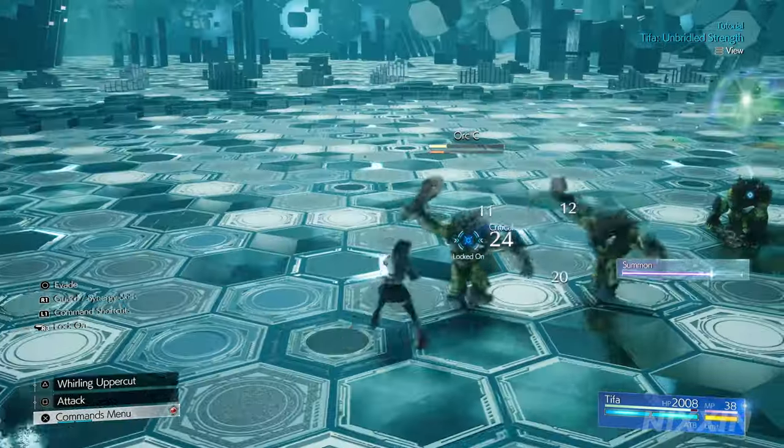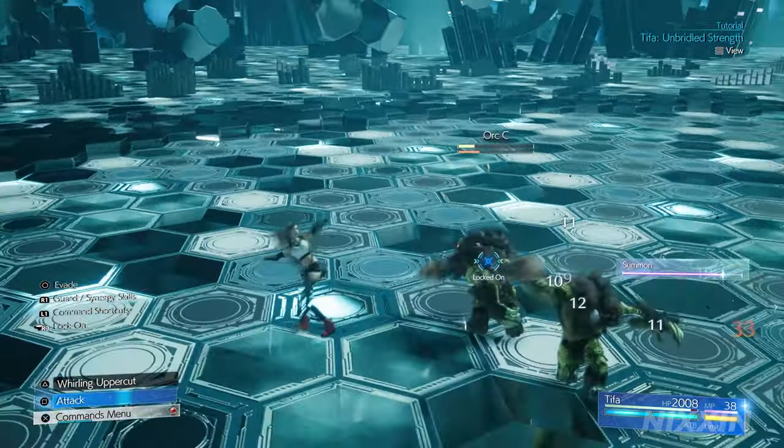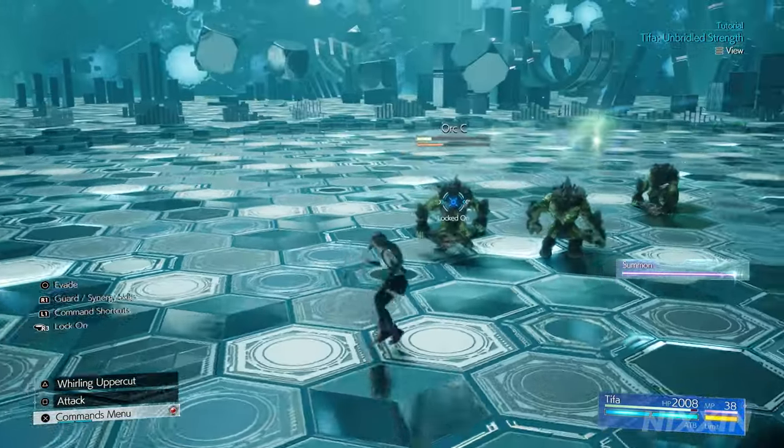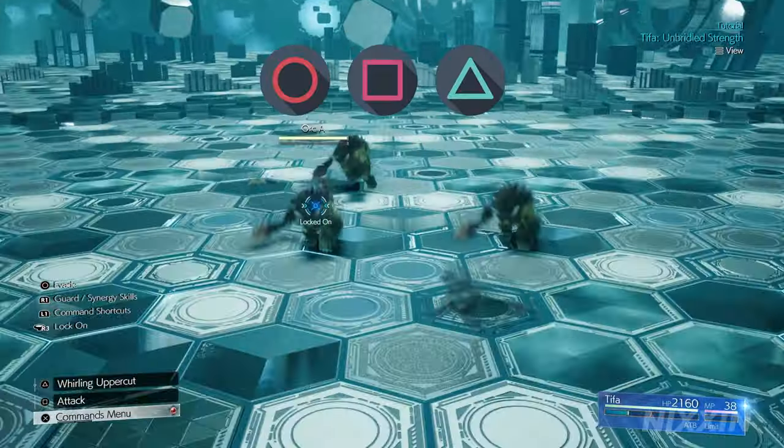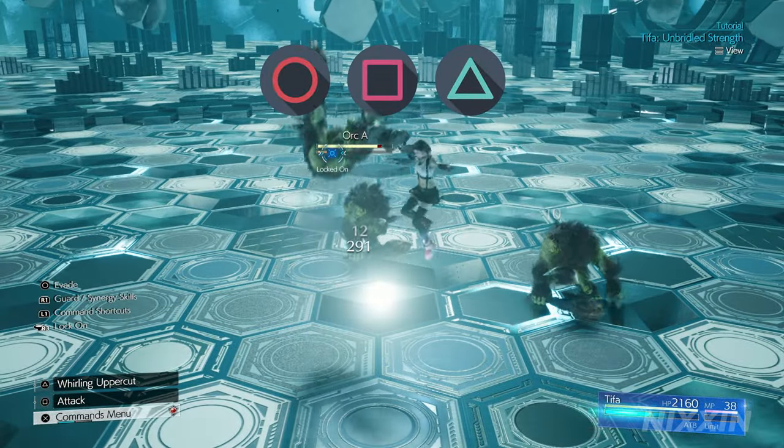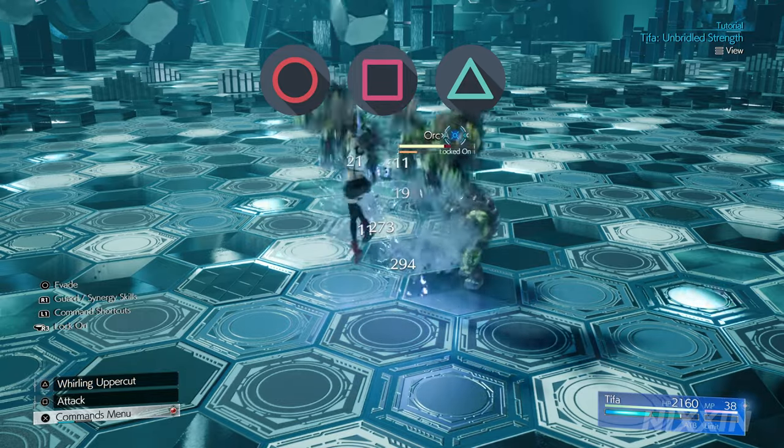Dodging into the enemy, however, if Tifa gets into the enemy's hit zone, she will perform a sweeping kick. You can then follow up by holding down square or pressing triangle for an uppercut to launch them into the air.